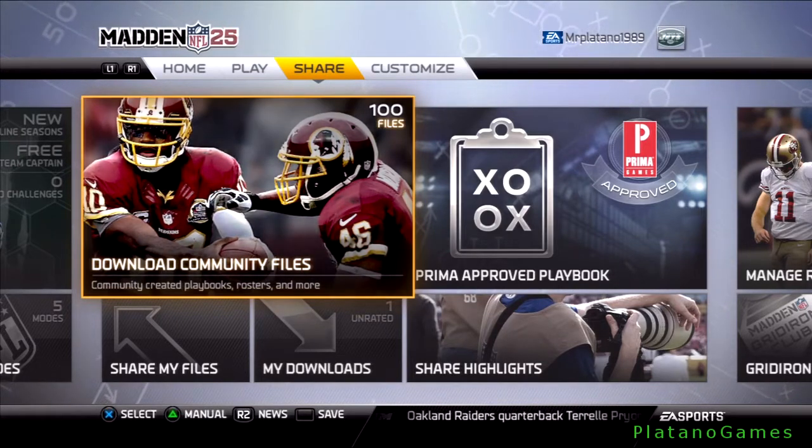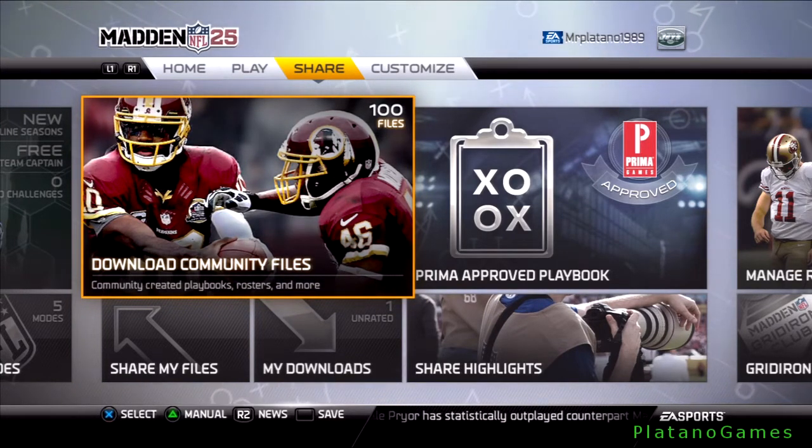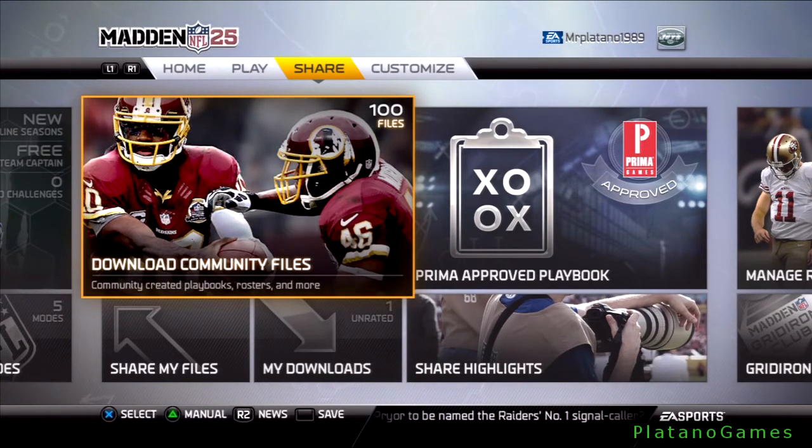The share section: download community files — community-created playbooks, rosters, and more. Now this is huge. I've seen modes like this in other sports games and games in general like WWE 12 and 13, where you upload your creative content and share it with the world. This eliminates having to go through different hoops to have the most updated roster. After the Super Bowl, people will be able to share their latest rosters to represent the next season.